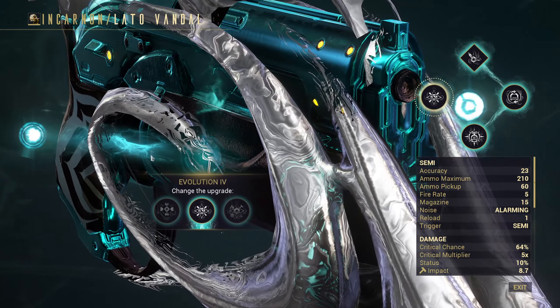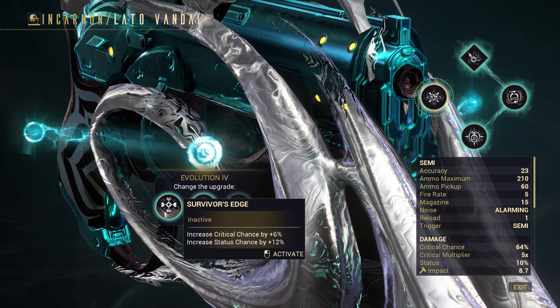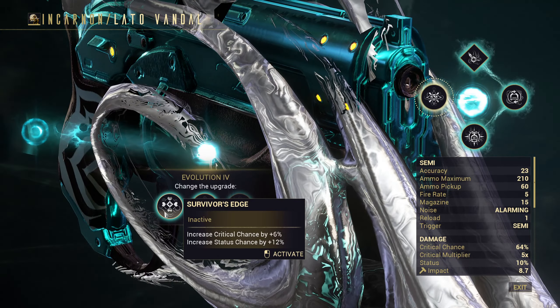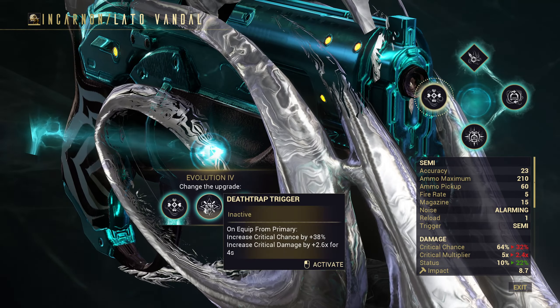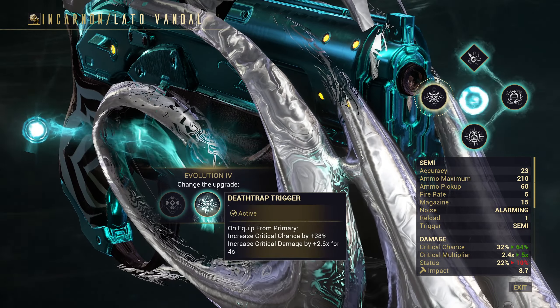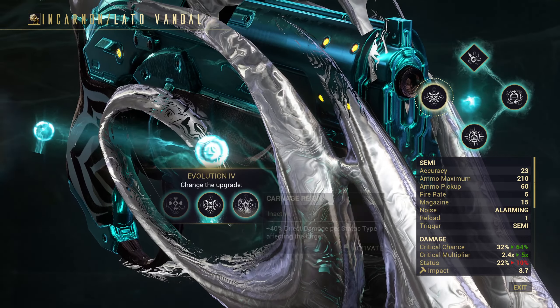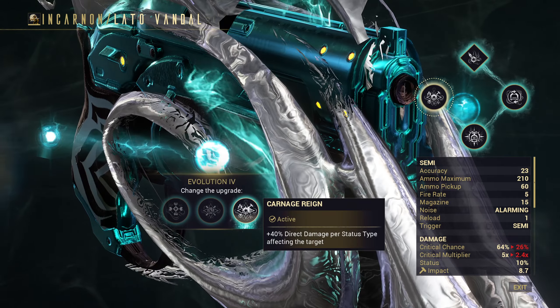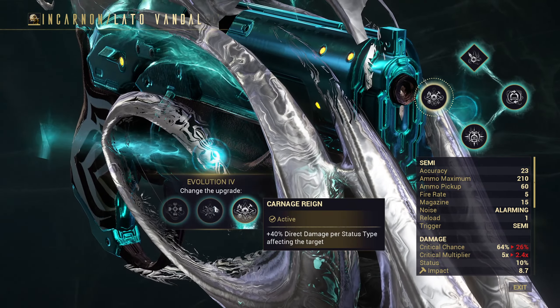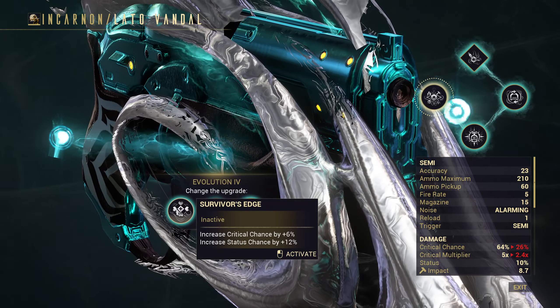The last evolution is where I went with the more conditional option, because the first choice gives marginal improvement, and it can still be useful with a Riven, but in general I went with the second option. That thing blows your criticals out of the water for a short period of time, which is pretty cool. And useful against tankier enemies — just draw the weapon and you about triple your output for 4 seconds.